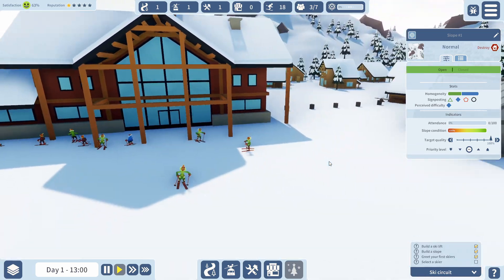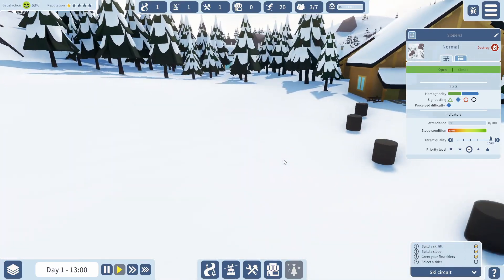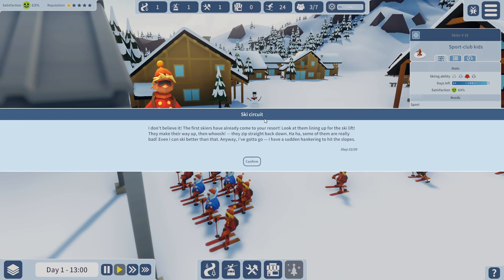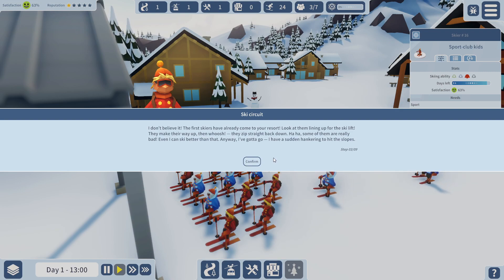Oh, look at them all coming! Where are they all coming from? There's skiers everywhere! They're going up. Ski circuit — the first skiers have already come to your resort. Look at them lining up for the lift. They make their way up — then whoosh, zip straight back down. Some of them are really bad. Even I can ski better than that.